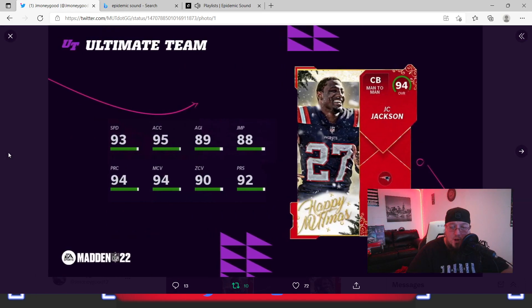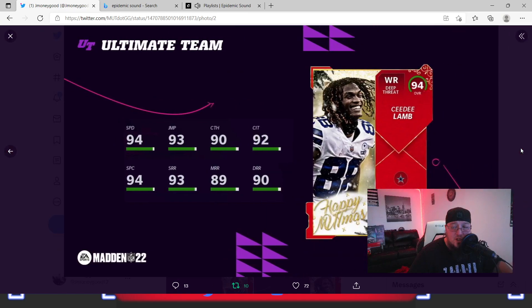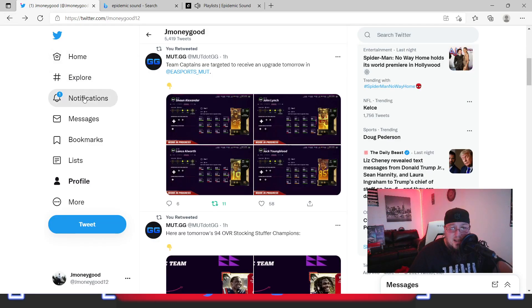CD Lamb is looking pretty good — 94 speed, it's a Gridiron Forge upgrade so if you have the Gridiron Forge card, time to upgrade. I feel like they should let other people build theme teams out instead of just running Raiders, Raiders, Raiders — just start giving us players we can add to any theme team. CD Lamb has 90 zone, 94 man, 90 deep route run, 94 speed — that's all you really need to see on the card. These cards usually play really well.